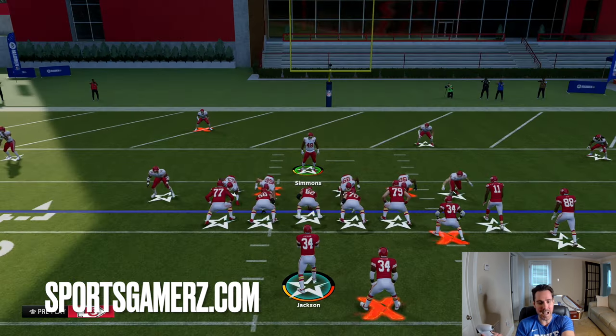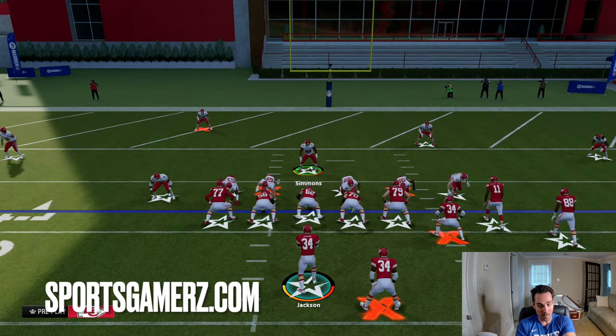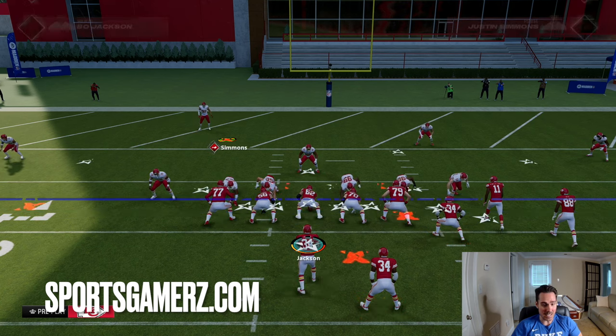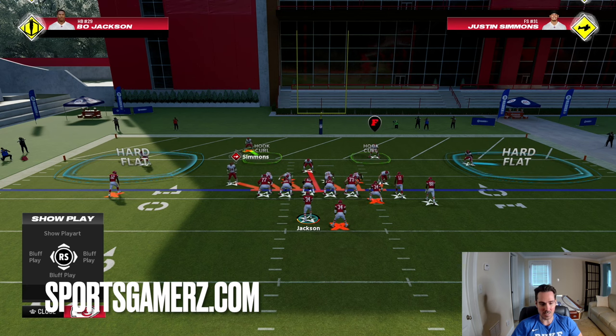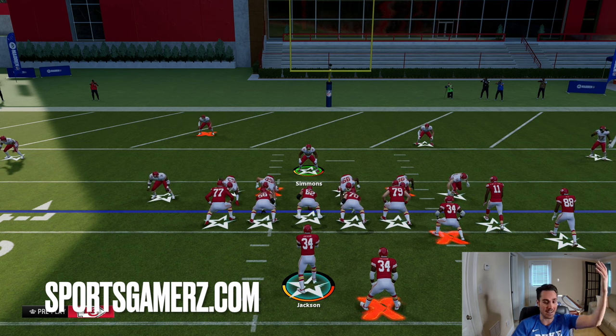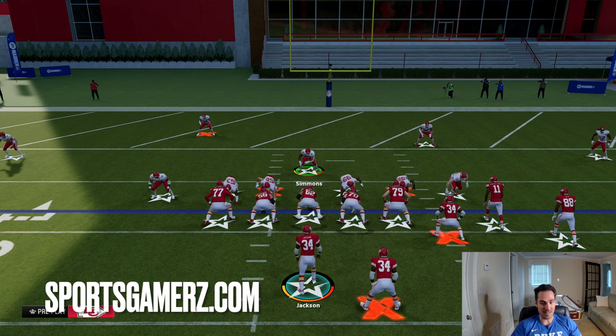More importantly, having the corners backed up and not pressed almost baits the opponent into thinking they can throw that quick flat or RPO where they really can't. Then having safeties in hook zones, they're basically chilling right at the front of the end zone. If they're tall — I like players at least 6'1", 6'2", but 6'3", 6'4" and higher is even better — especially if they have pick artist, lurk artist, and mid-zone KO, they're going to go crazy.